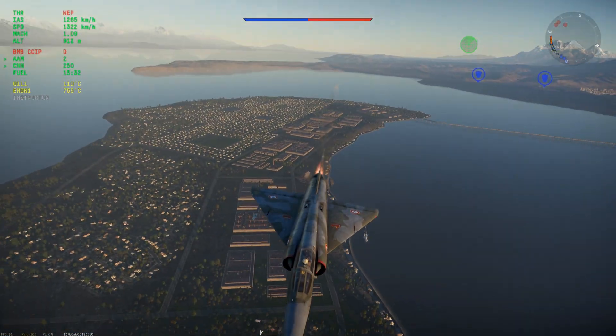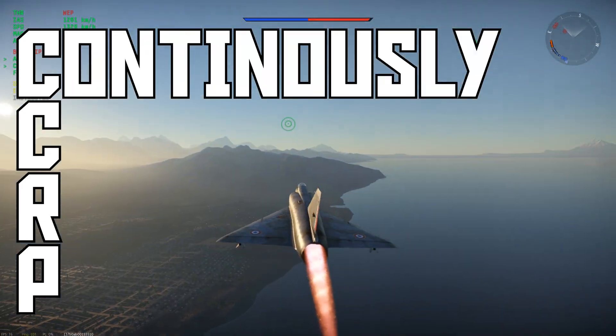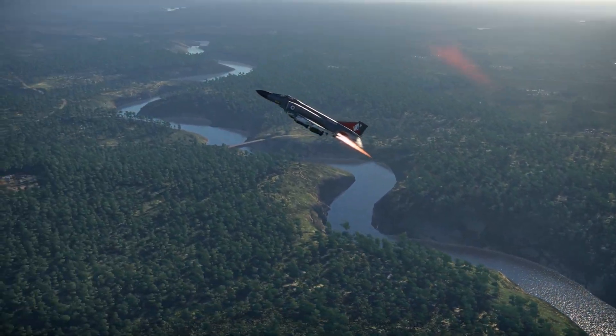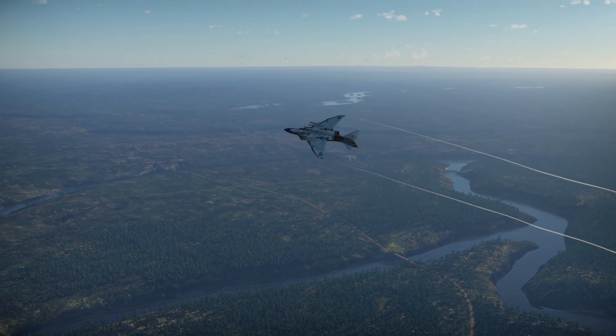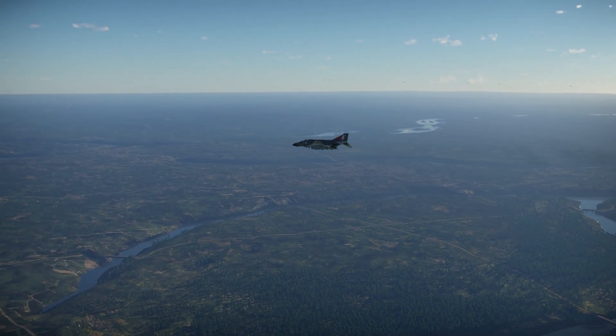What you don't see nearly as often is people taking advantage of the other release mode, which is CCRP, or Continuously Computed Release Point. In CCRP mode, you set a point on the ground and the ballistics computer will automatically release the bombs at just the right moment. Bombing this way offers some unique advantages but requires a few extra keybinds and an understanding of how to use it, but it's a lot more fun and it's something you should at least be aware of.